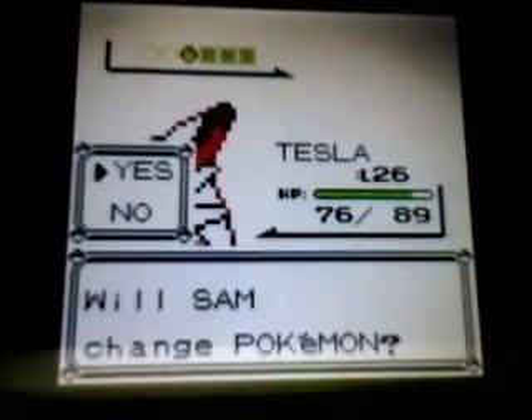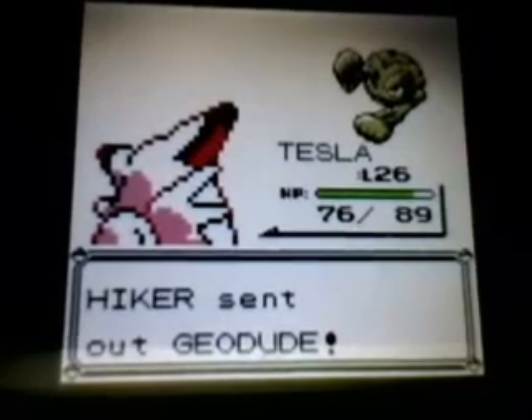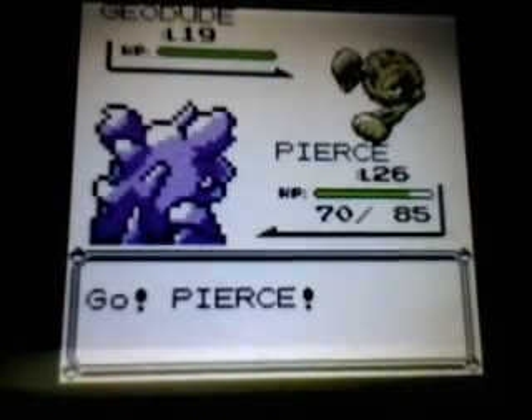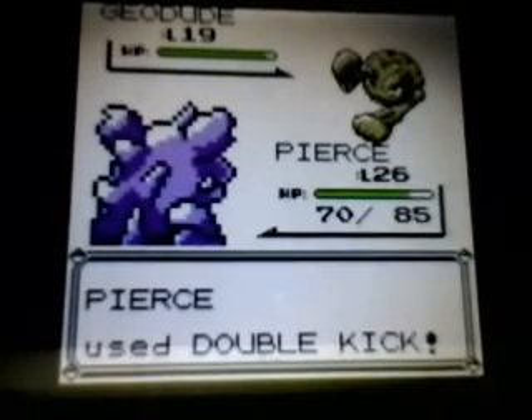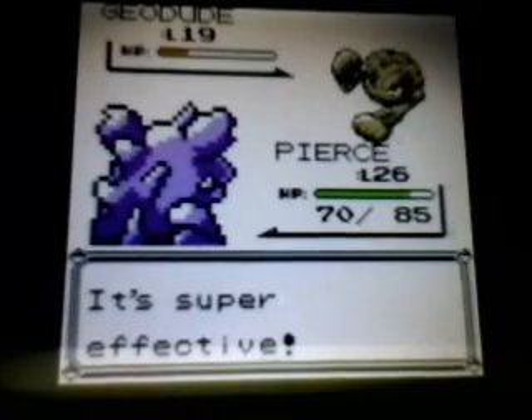We have another Geodude. Let's switch into Pierce now to take care of it. Let's go for the Double Kick — and this should be enough. That crit definitely helped too, so there goes Geodude.